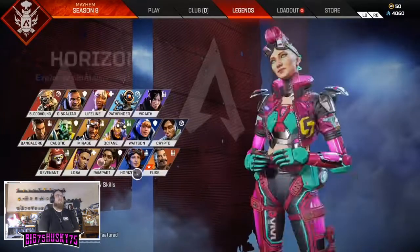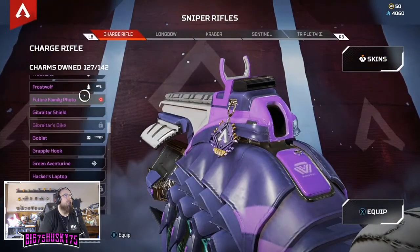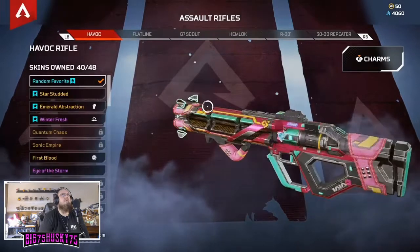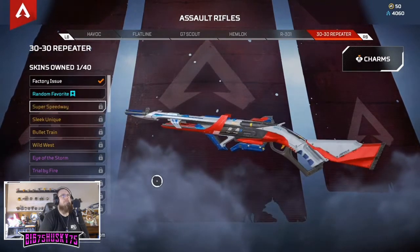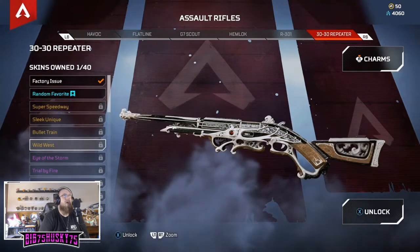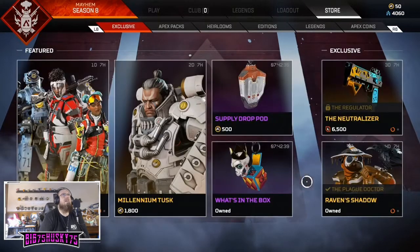New loadout - I have a new charm, Future Family Photo, and a Season 7 gold one. The 30-30 Repeater - that's what it looks like normally. Legendary skins: Super Speedway, Sleek which is just the Speedway in a different color, Bullet Train - you knew they'd do one like that. Wild West - wow, I love that one, that Wild West one is really nice.